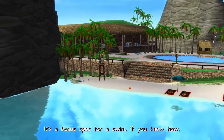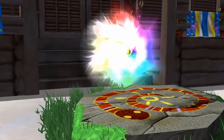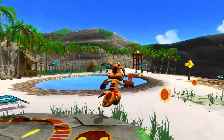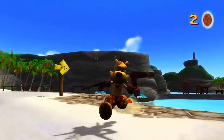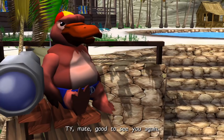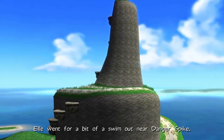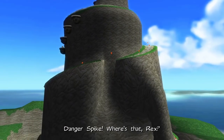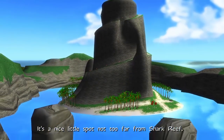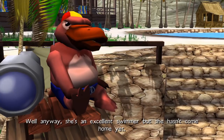It's a beaut spot for a swim, if you know how. Ty, mate, good to see you again. G'day, Rex. You saved anyone today? Funny you should say that. El went for a bit of a swim out near Danger Spike. Where's that, Rex? It's a nice little spot, not too far from Shark Reef. Yeah, and? Well anyway, she's an excellent swimmer, but she hasn't come home yet.